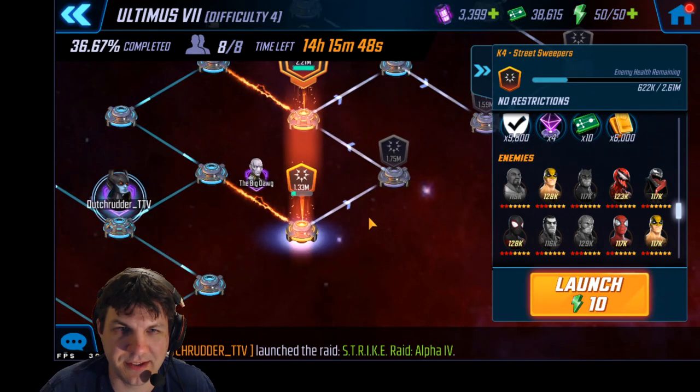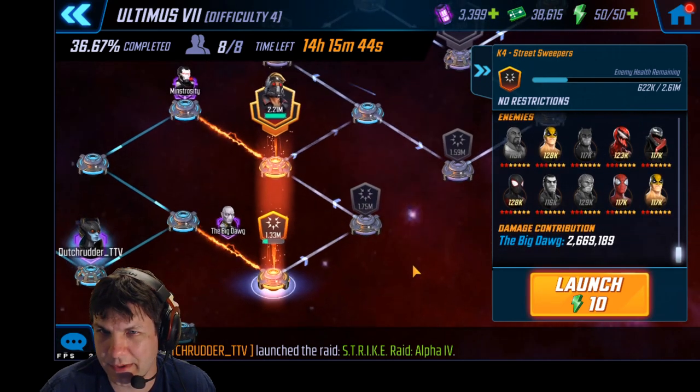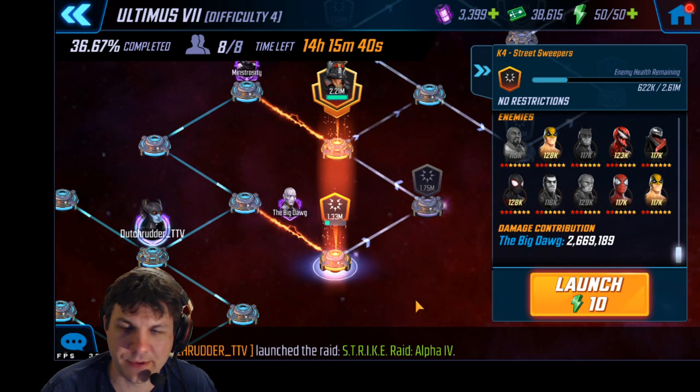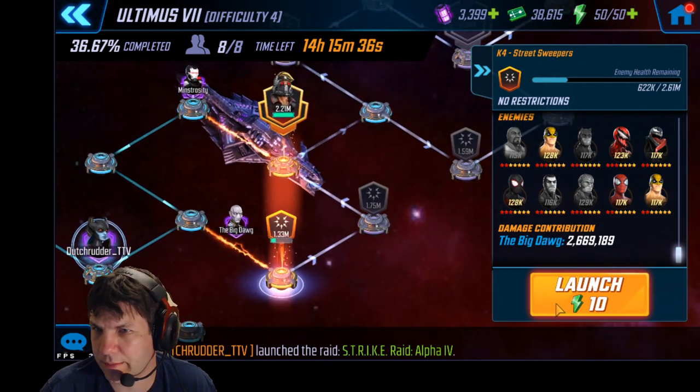Alright, we're taking our first attempt at Difficulty 4 so far. I'm going to go ahead and help out Big Dog here. Don't know if he needs it, but I figure why not. No reason to leave nodes behind and leave a man back. Might as well just keep pushing through.